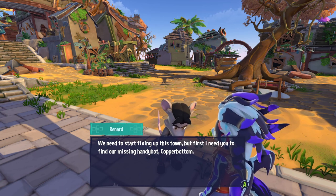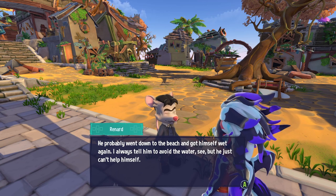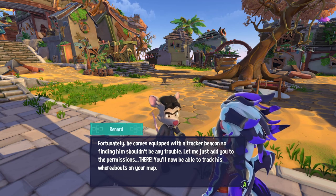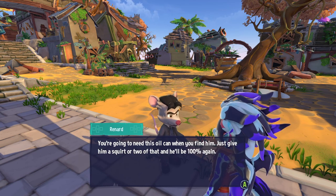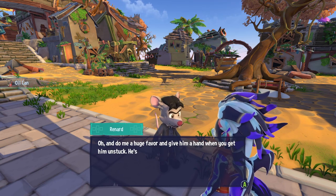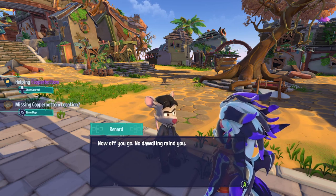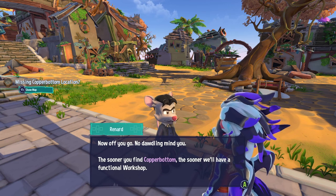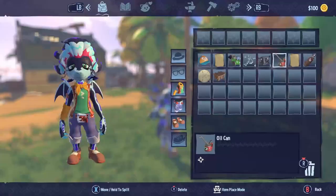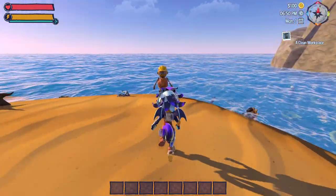Renard gives us a new quest: find the missing handy bot, Copper Button. He says the bot probably went down to the beach and got stuck in the water again. Renard adds us to the tracker beacon permissions so we can track Copper Button on the map, and gives us an oil can — find the bot and give him a squirt or two and he'll be back to 100%.